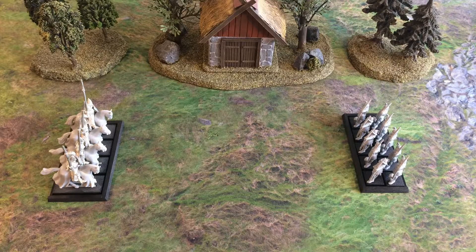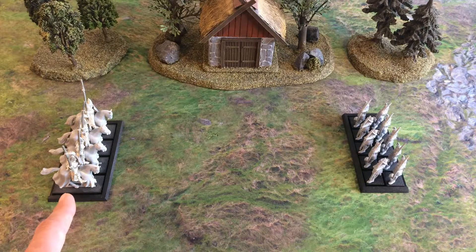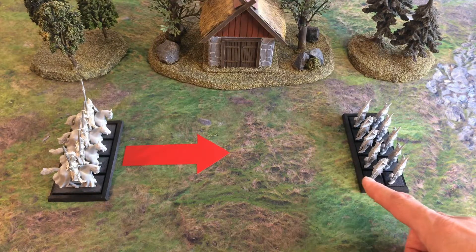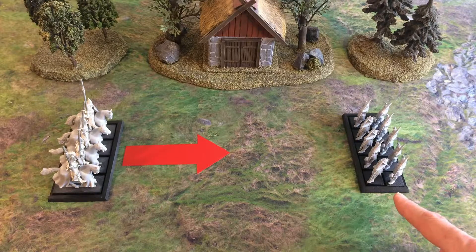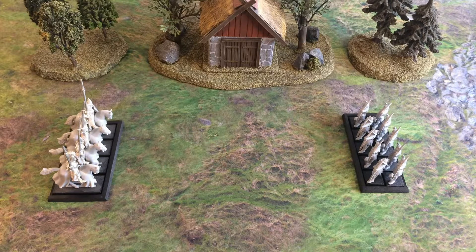Third, standing and shooting. Having a bellowing enemy bear down on you while you're trying to aim is most distracting. Models making a stand and shoot reaction suffer a -1 to shooting modifier. In this case we are talking about the movement phase of the High Elf Silverhelms — the Silverhelms have just declared a charge against the archers, and the archers will now declare a stand and shoot. Because of the charge, which is a distraction and causes anxiety, the archers will have a -1 modifier as they fire their missile weapons.